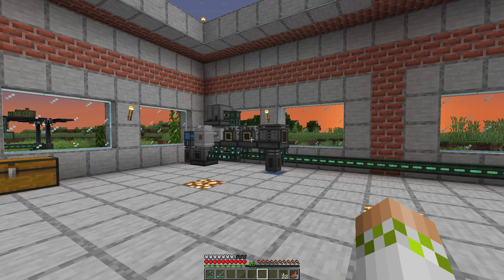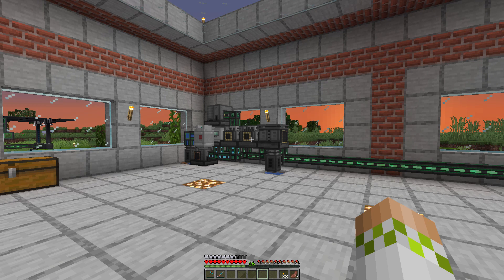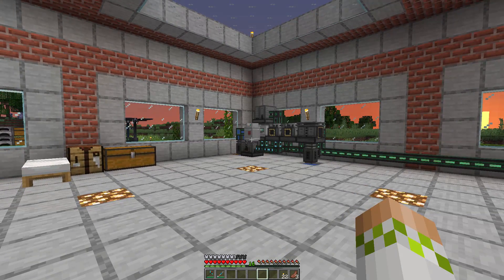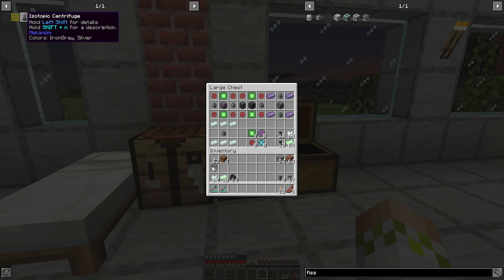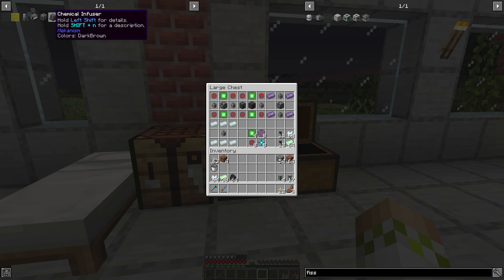We need a couple new machines we haven't worked with before, and we're going to be duplicating some - I believe we only need four machines to set up today and only two of them are new. We're going to be making the Isotopic Centrifuge, the Chemical Dissolution Chamber - both new - and then a Chemical Oxidizer and a Chemical Infuser, both of which we used last episode, as intermediate processing steps to get to the final product.